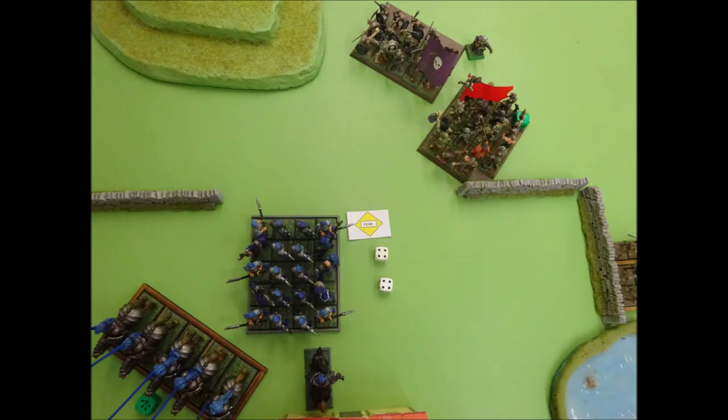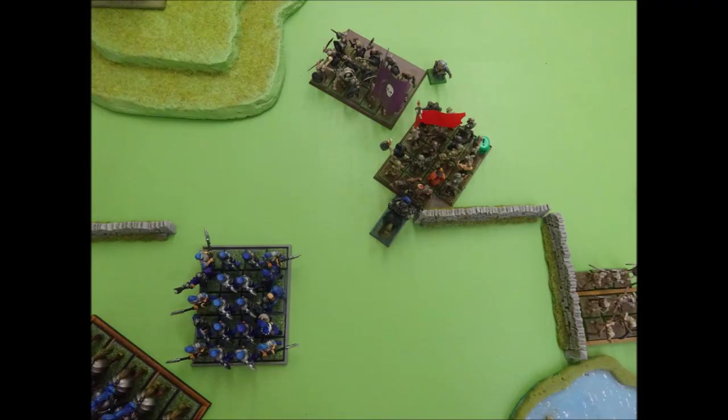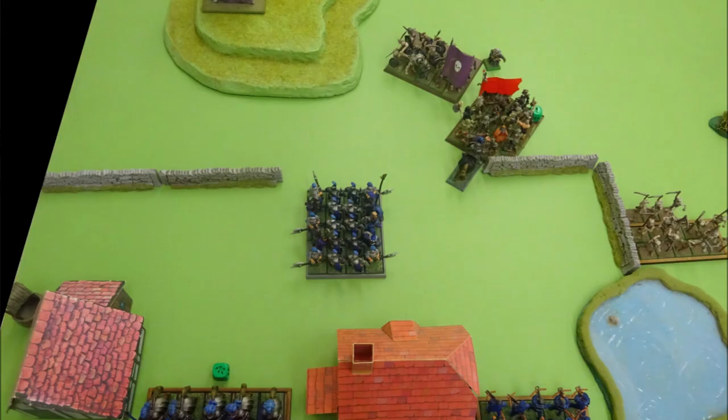In Empire Turn 4, the halberdiers prepare to charge the zombies. They have to pass a fear test on cool 7, but roll an 8 and fail — frozen in fear, they cannot move further this turn. The games master rules that the Graf has just sufficient line of sight to see past the halberdiers towards the zombies, and is permitted a fear test to charge them. The Graf also has cool 7, rolls a 5 and succeeds. He charges straight into the flank of the zombies. Meanwhile the knights continue to flee towards the board edge, and as they are still moving at double rate their move allowance is sufficient to take them clear off the battlefield. However, as the board is so small, the GM rules that any fleeing unit will halt at its own board edge until it can take a rally test in its rally phase — so the knights stop at the board edge.